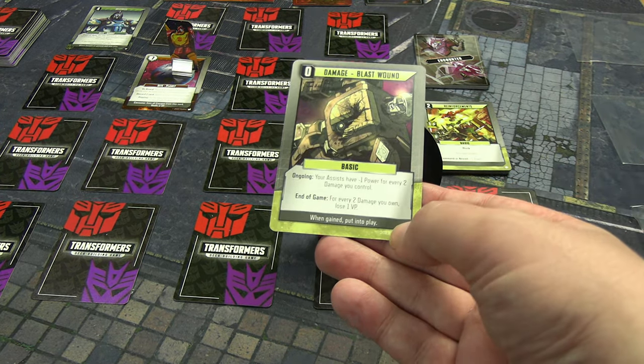He ambushes us: destroy one card with cost two-plus you control; if none, gain one damage instead. It's going to have to be Deep Cover — destroyed. But that still means I've got four power in play, so we can defeat Dive Bomb. What do we get? One VP and destroy one card you control. That sucks — it's going to have to be Snarl.